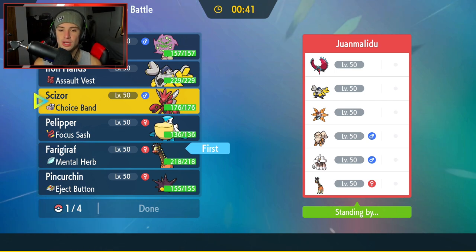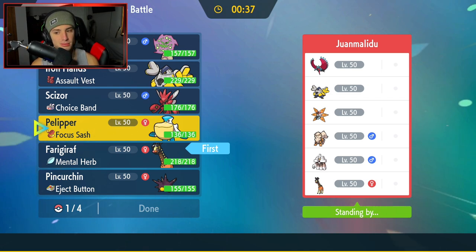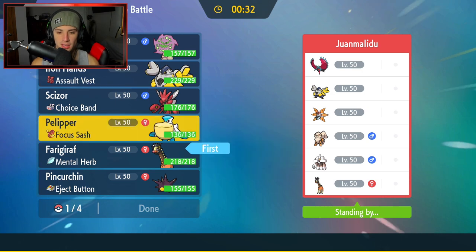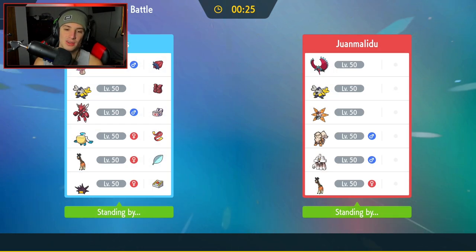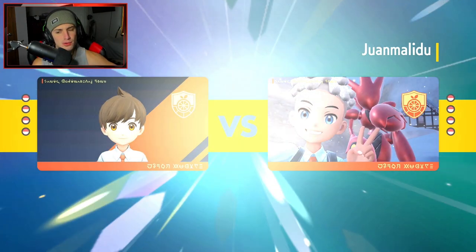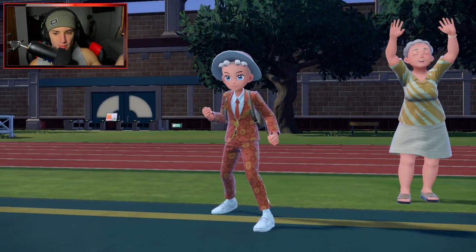I feel like Trick Room is an absolute must. They have a few Pokemon that can thrive in Trick Room, but Intimidate seems like a problem. Farigiraf is probably going to be their lead. I don't mind Pelipper here - it's super effective onto a lot, and rain could really help us out. So I'm gonna go Pelipper, I'm gonna bring Pincurchin, and last but not least, Iron Hands. That's what we're rolling out with.